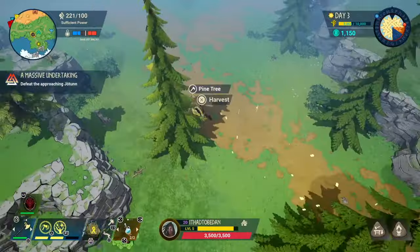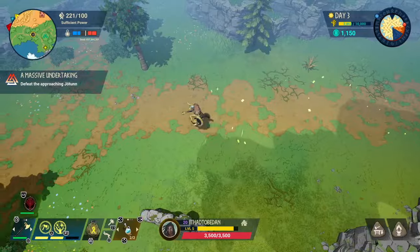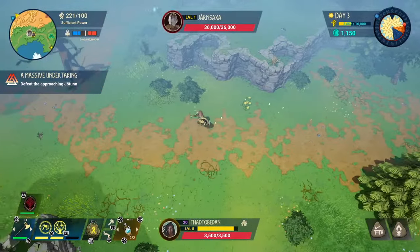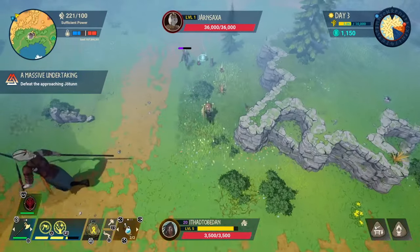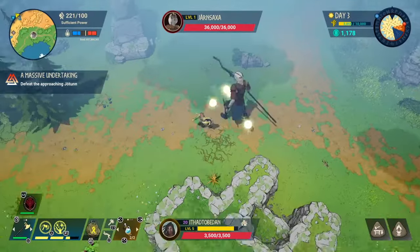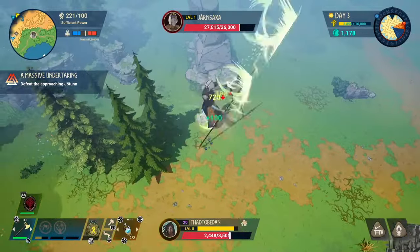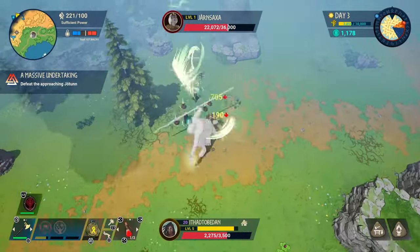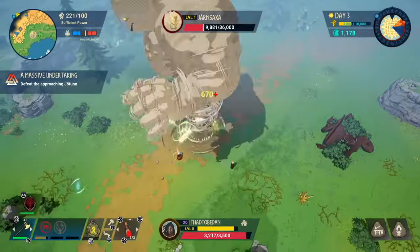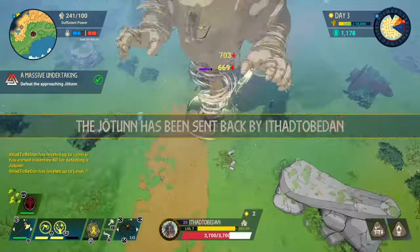You'll most likely get the ancient cores naturally as you progress through the game — as you clear the larger camps with many bosses, that's where you get them. Just before the night of the third day I like taking down the first Jotun. You need the Jotun fragments to rebuild the portal, and if the Jotun gets to your village it's pretty much game over. You can let it get quite close before you do this fight, but I find this to be good timing — and I got quite lucky as it spawned really close to my location.